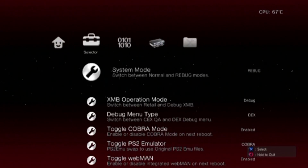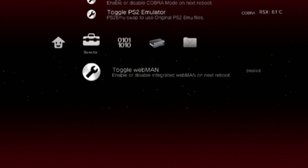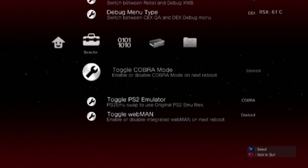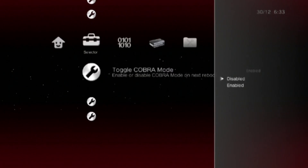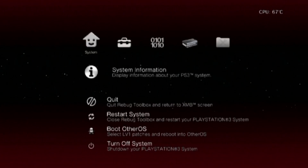Go over to the second column and make sure you have Cobra Mode enabled and WebMAN enabled. If these were disabled and you enable them, your PS3 would restart for both. So after both are enabled, go back to your XMB or restart your PS3, because you'll have to restart if you're enabling those for the first time.